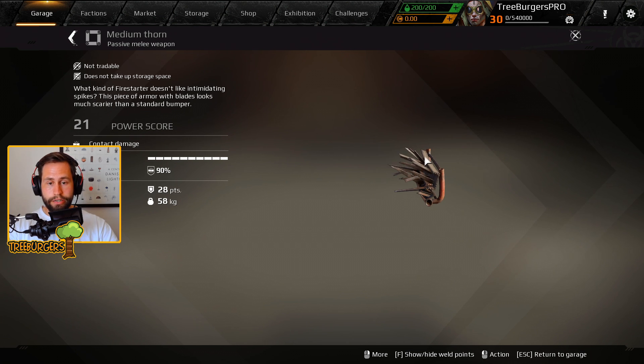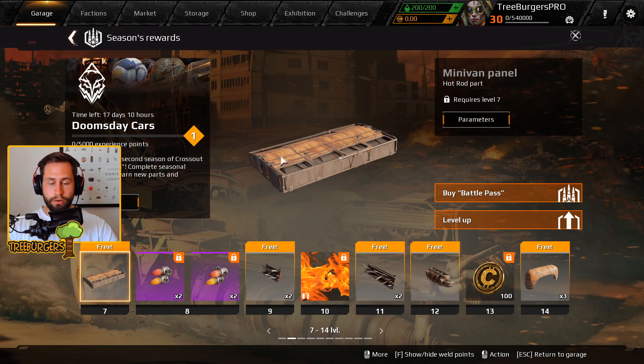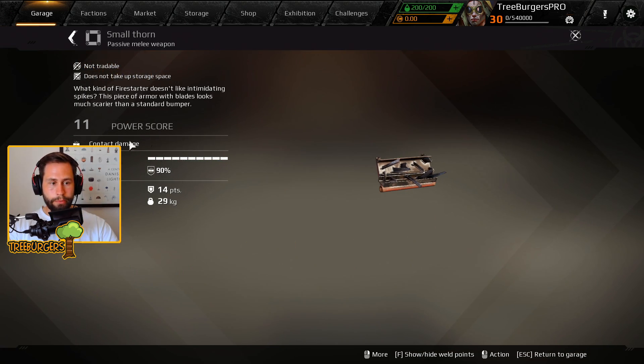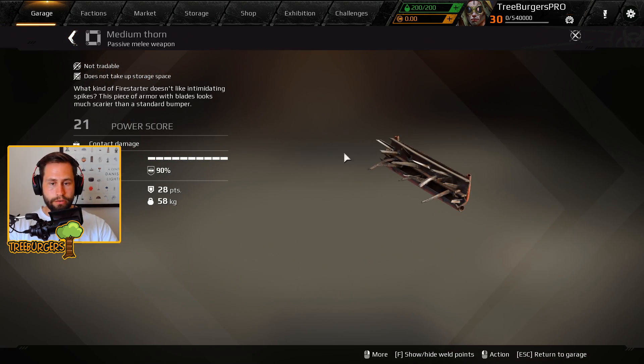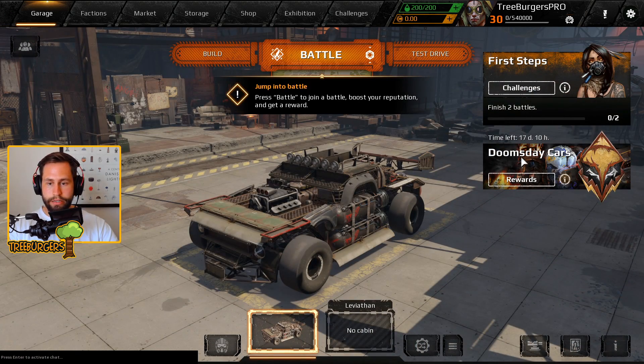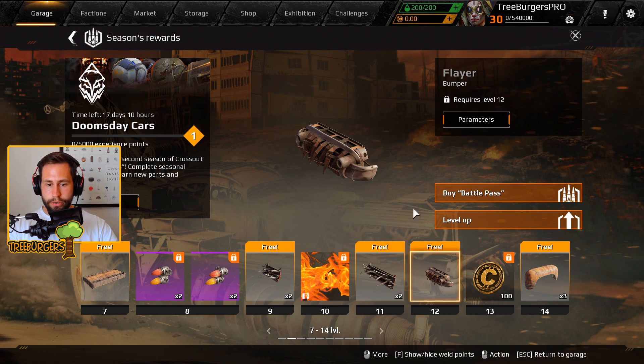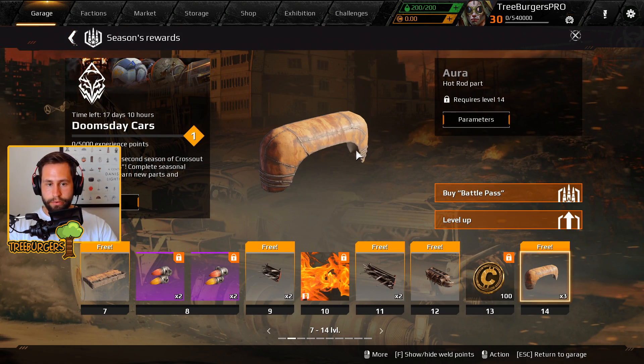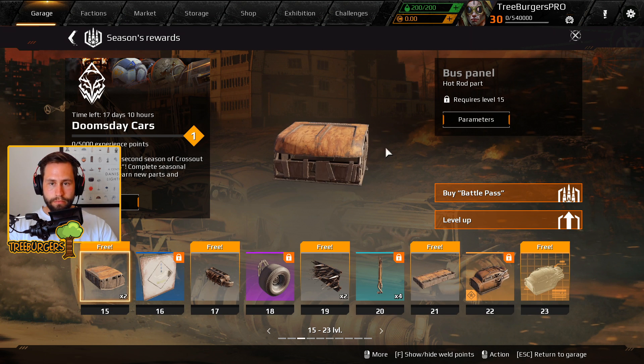These parts have been requested for a long time — they look like parts we've seen on bots. There are passive melee weapons with full damage, so we're going to get a lot of new hatchets and wing blades, which is super cool. The Flare, a new bumper, also looks very cool — another hot rod part.